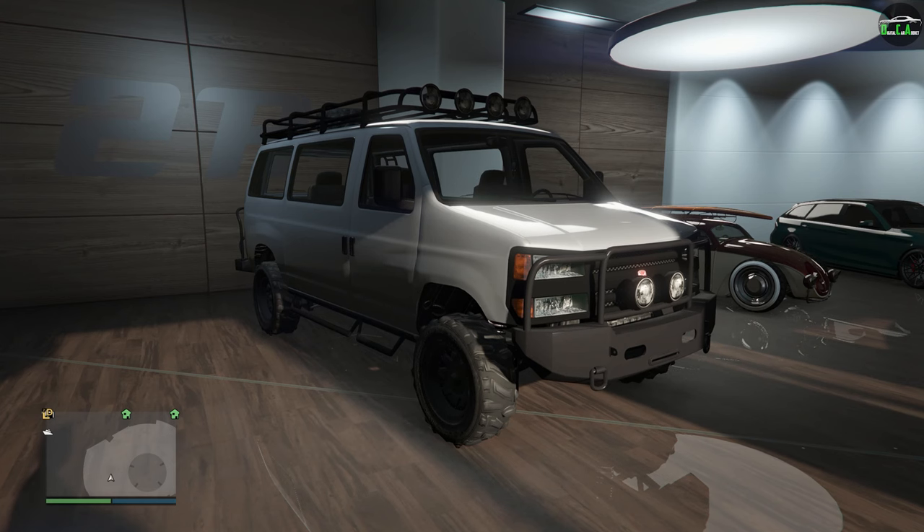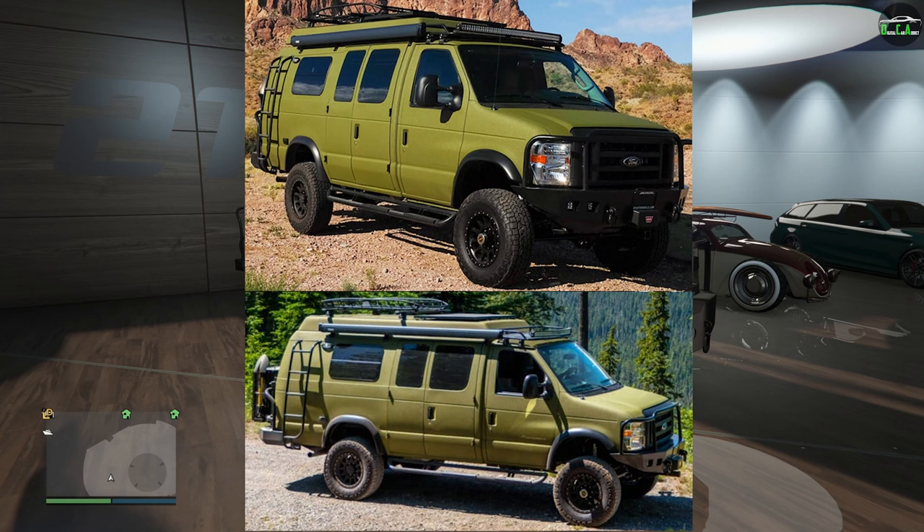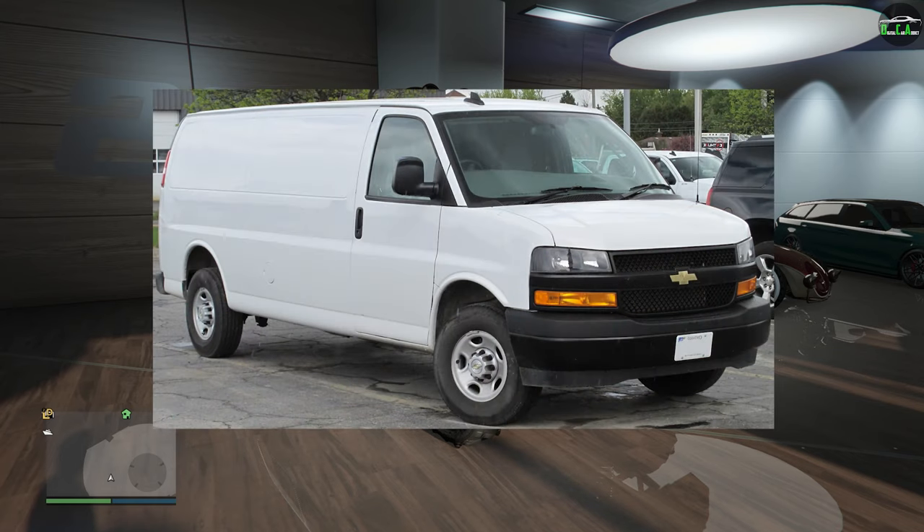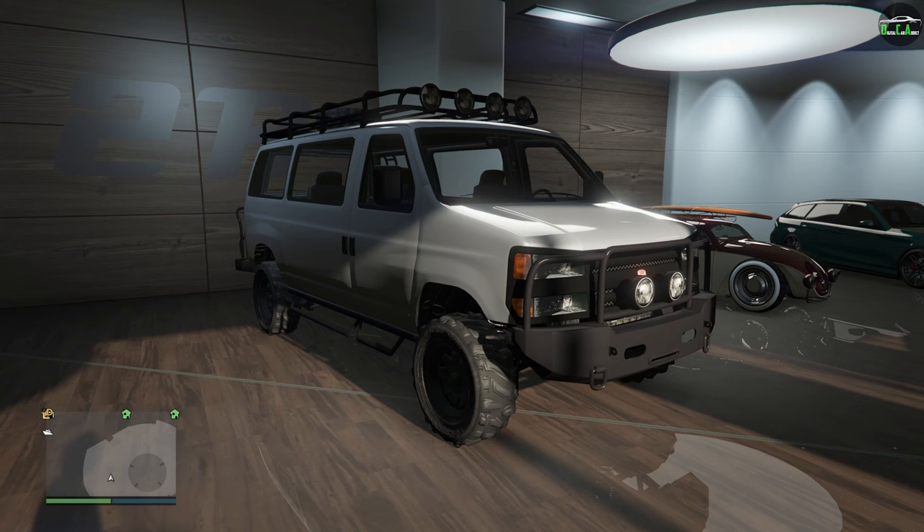In terms of what the Rumpo Custom is based on, it's primarily based on the Sports Mobile Classic 4x4, which is a custom off-road van built from the Ford E-Series van platform. It also takes some inspiration from the Chevy Express van with its headlights. Honestly, it's pretty unique-looking and sort of a cool idea to make an off-road camper-style van.